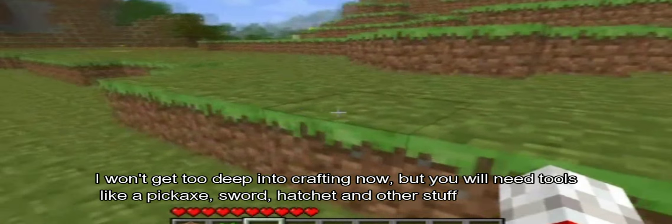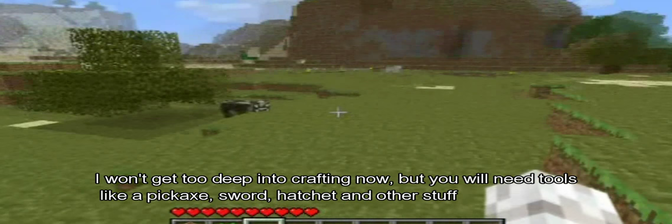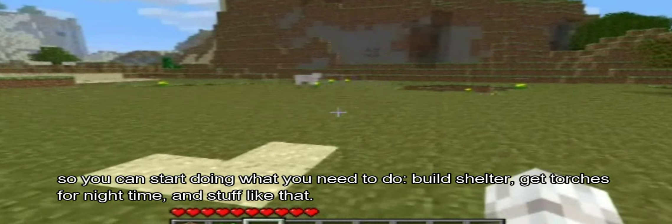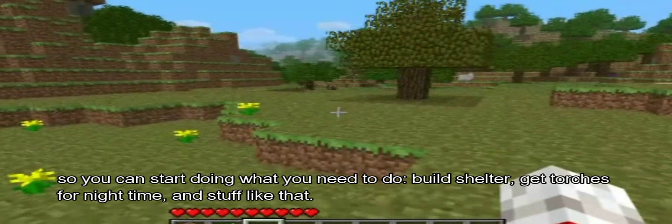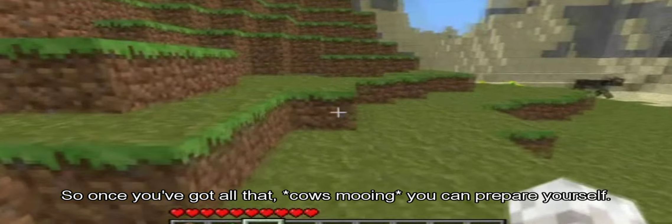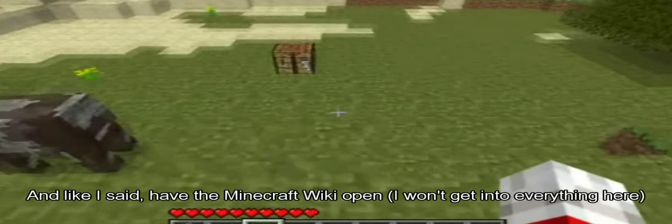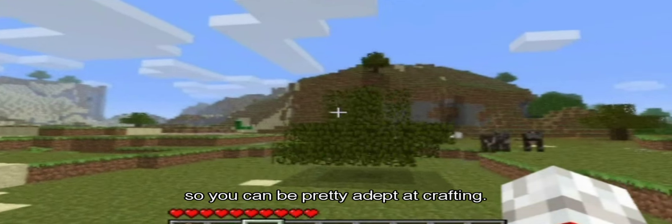The workbench allows you to craft things with 9 squares instead of just 4. You're going to need tools like a pickaxe, a sword, and a hatchet so you can start doing what you need to do: build shelter, get torches for nighttime, and stuff like that. Once you've got all that you can prepare yourself. Have the Minecraft wiki open — I won't go over everything here, but you can be pretty adept at crafting.